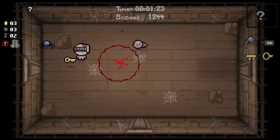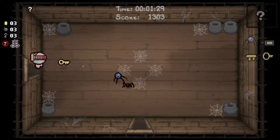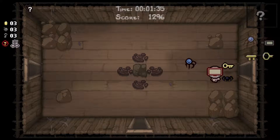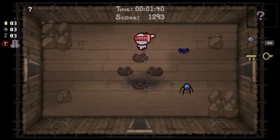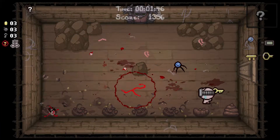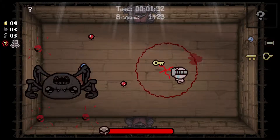I would probably blow up that Tinted Rock. And that's the worst thing — we don't see our map, but we still get teleported around with Curse of the Maze. I'm gonna try for Small Rock — we get a bomb back, so why not? But Tinted Rocks can't contain any Soul Hearts, as far as I know. So that's awesome, right?